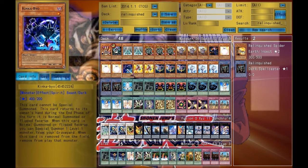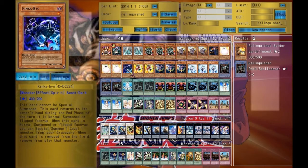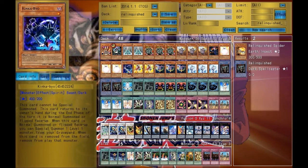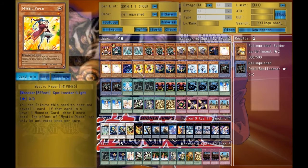Kinka-byo — this is a spirit. Summon him, you get a level 1 from the grave, and when this card leaves the field, that card is banished. The best card to take with it is Mystic Piper. If you need to, you can take Relinquished and have a minus-1 effect happen. It also goes really well with Deck Devastation Virus if you can get Relinquished up to 2000 or more attack.